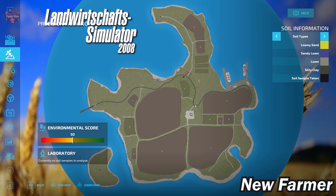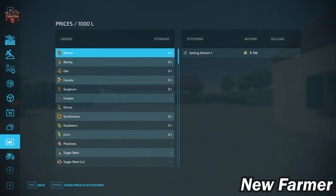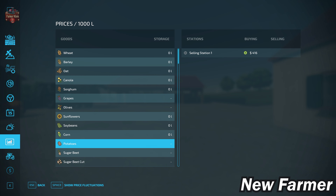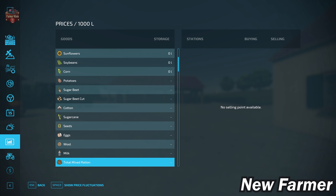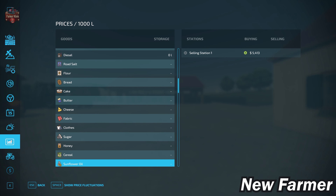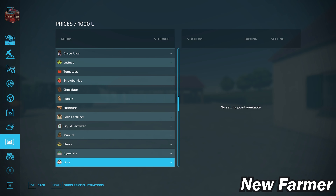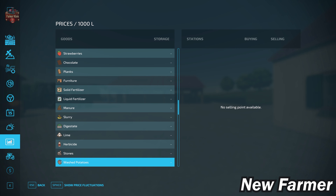We have a nice mixture of soil types lining up with the generic soil map. Field 1, our starting field, has all four soil types represented. On the prices screen, we can indeed sell all base game production items. Note that we cannot buy bulk lime on this map — you'll need to buy lime at the vehicle shop — but we do have the ability to get rid of stones if you play with stones enabled.